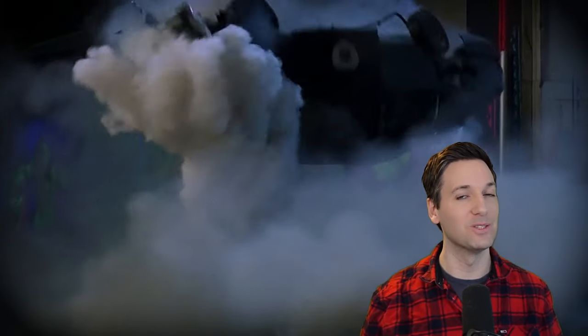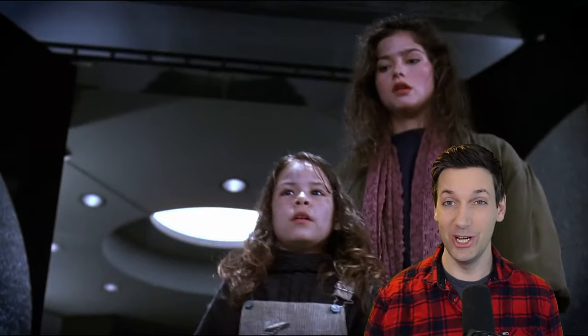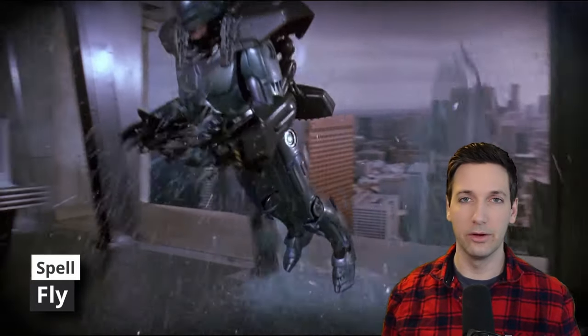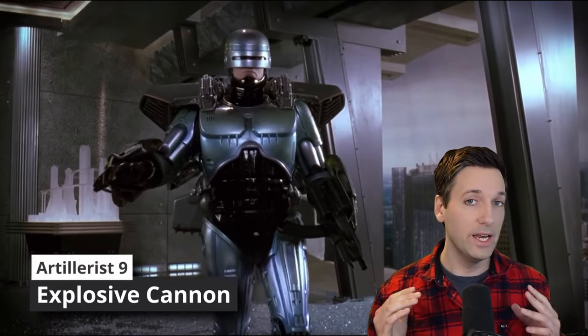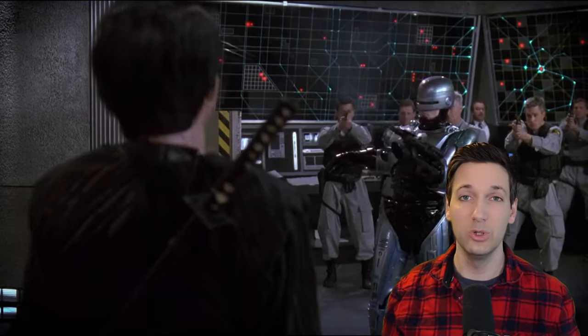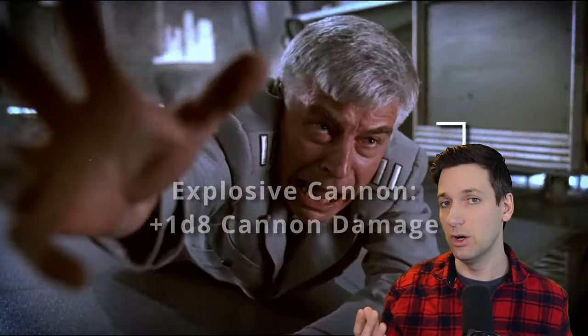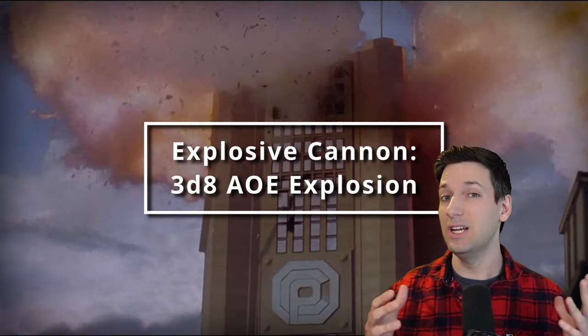At ninth level of Artificer, you get access to third level spells. We automatically get a couple of great ones from being an Artillerist, most notably Fireball — it wouldn't be a good 80s movie without big explosions. There's one other I can't go without mentioning: since you get a jetpack in the RoboCop movies, we're picking up the spell Fly. Also at ninth level, you get the Artillerist feature Explosive Cannon — any damaging rolls from your Eldritch Cannon are boosted by another 1d8, and as an action you can command your cannon to explode, dealing 3d8 damage in an area of effect.